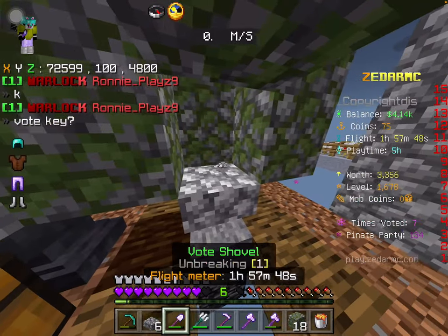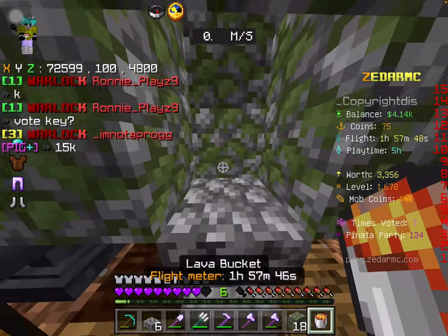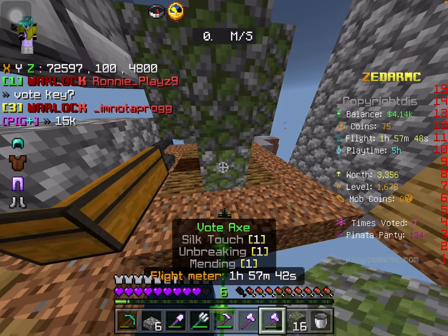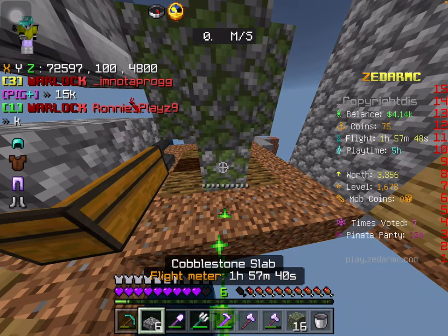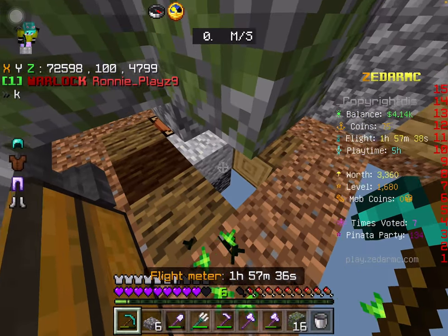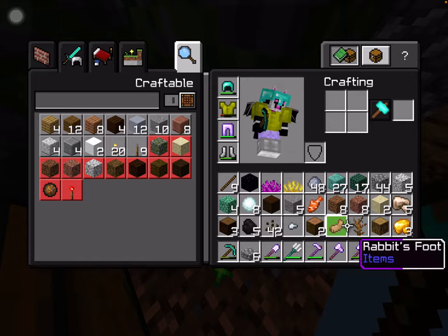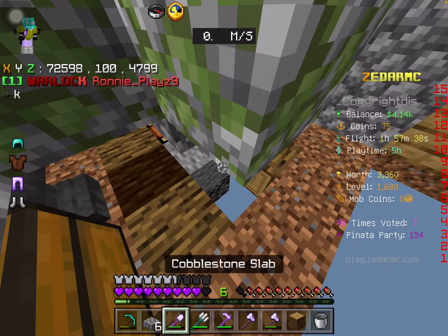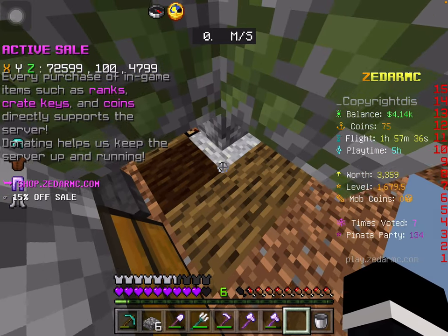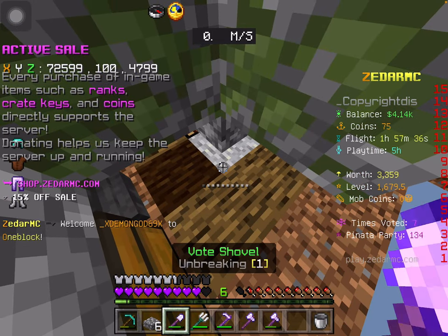I don't want to die anymore — those vexes are annoying. I don't even know where they went. All right, there we go. Now this setup should work very well. Yes, I invented it myself. I'm a very technical, very smart man. All right, wait — how are we gonna get the resources? Let's find out.